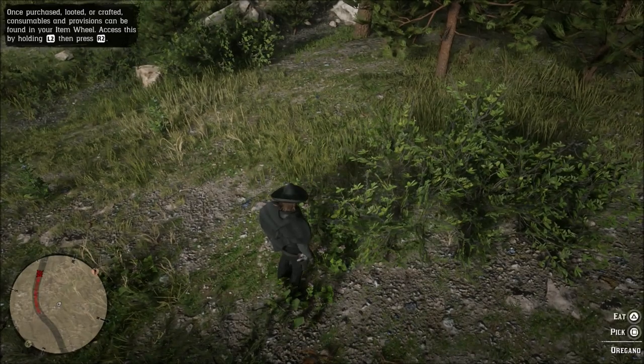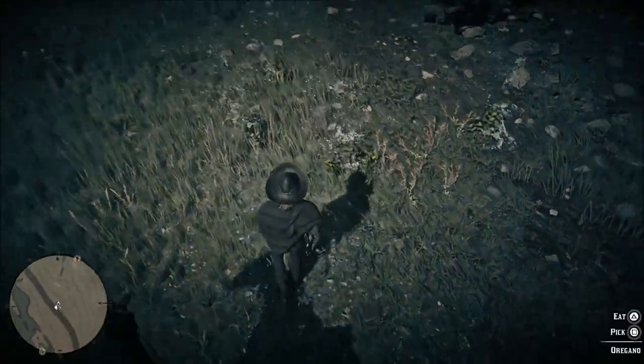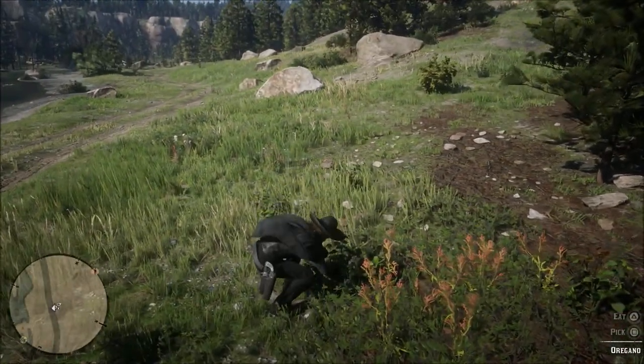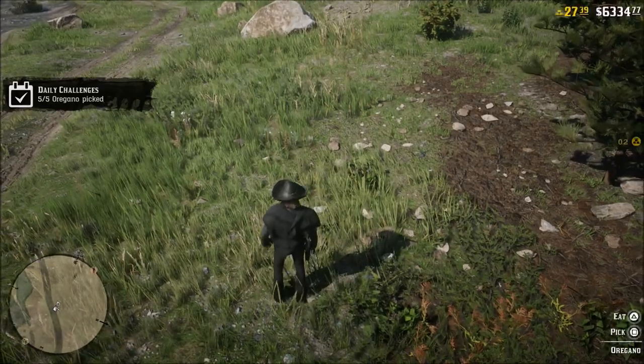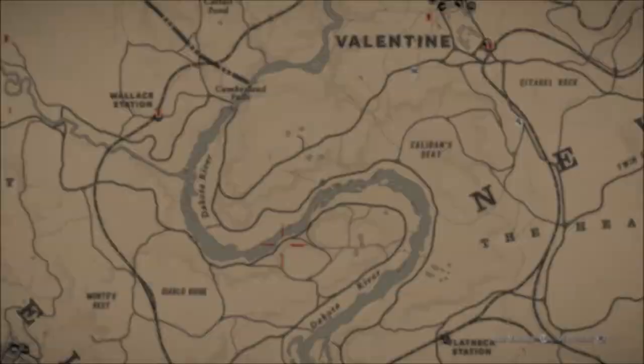Just make sure you always have your eagle vision on when you're riding from this location to the next, because sometimes things spawn in this game a little bit differently. I'll show you exactly where I'm at here in just a second. The oregano is very easy to find right up and down this road. Here is the area I'm in now — you can see my white dot on the map. It is not far at all from where we started.